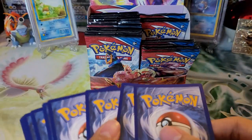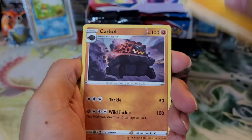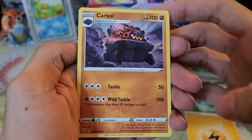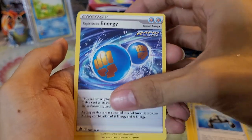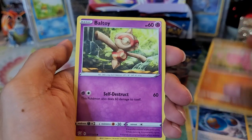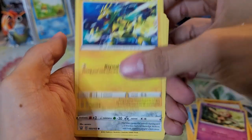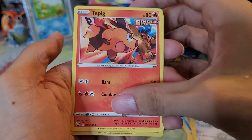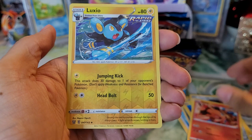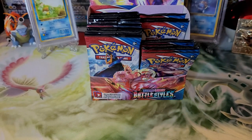We have a Lightning type energy — Carkol, first time seeing this one. XP Share, Rapid Strike Energy, Gligar, Ball Guy, Electabuzz, Honedge, Tepig — haven't seen that one before. Luxio reverse holo, and a Boltund non-holo rare. Not too bad.